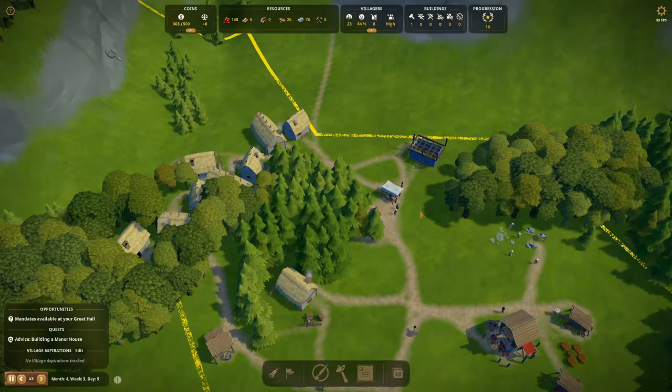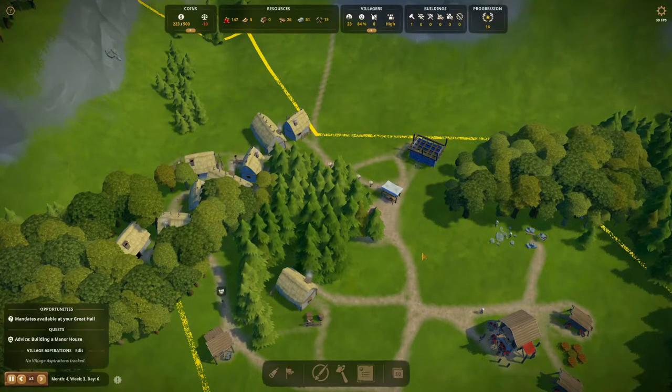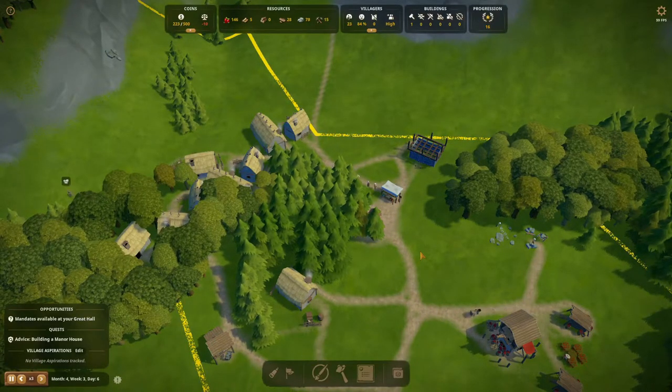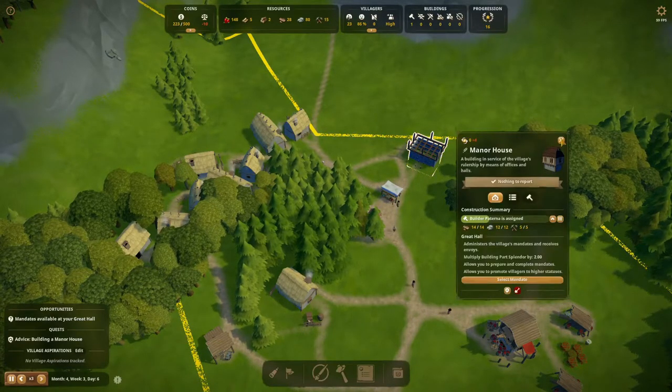That changed in this update — we'll now have to do a lot of taxation and balance taxation with city happiness. That's the trick, and it's a nice addition you have to manage. We're soon going to get to it; we'll just have to wait for this to be done.